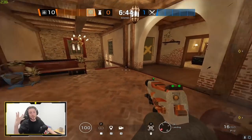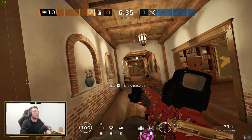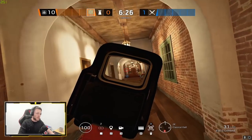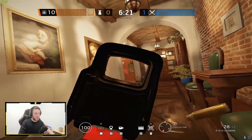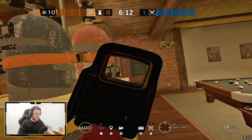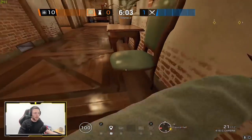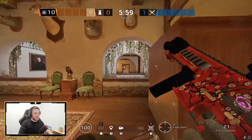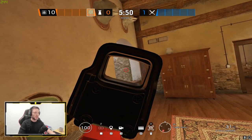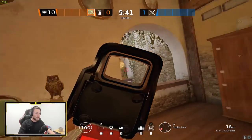The third thing I wanted to speak about ties into this — crosshair placement. A lot of people think crosshair placement just means keeping your crosshair at head height, and while that is a very important part, there's another aspect people overlook: basically X-raying door frames and angles. So let's say you want to take a shot on someone under a door frame — the difference between coming around the angle without map knowledge versus pre-aiming through the wall using map knowledge is significant.